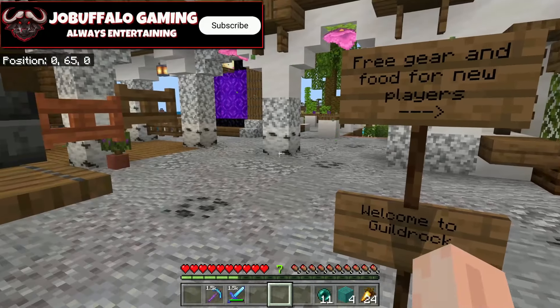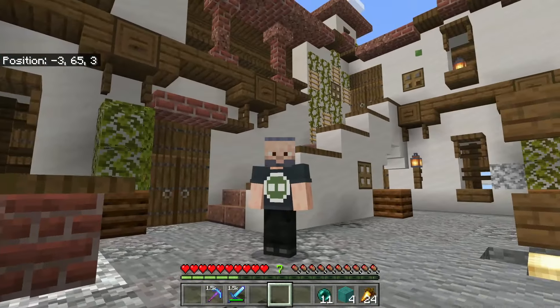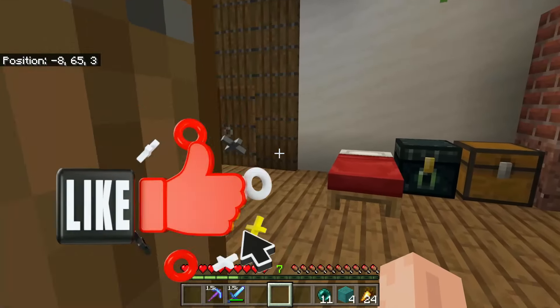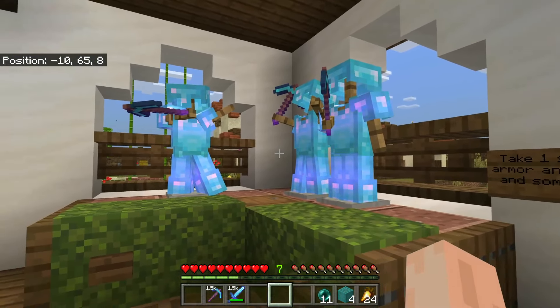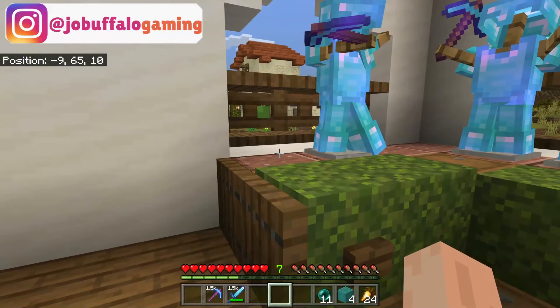All the players standing in front of me had enchanted netherite armor equipment and elytra. And here I am, looking just like this. So my first words to everyone were, I wish I wore my purple. Tanya was the tour guide, and immediately we went to the room to the right. In this room, they said go ahead and take some free armor, some free tools, free weapons, free food. I opened up the chests and I was like, wow, this is incredible. They're giving us enchanted tools.